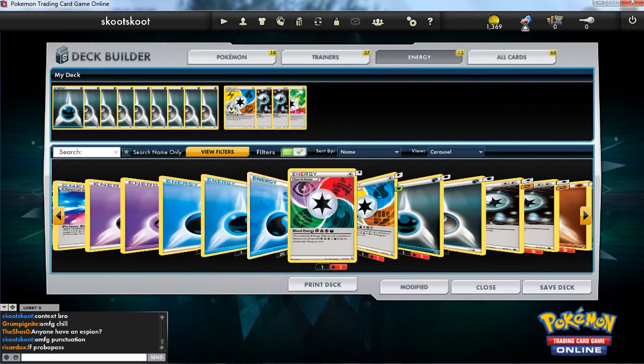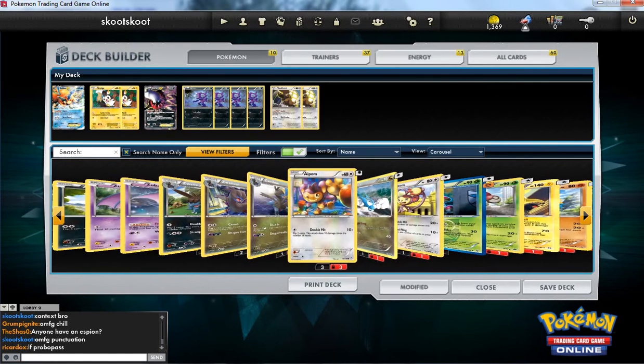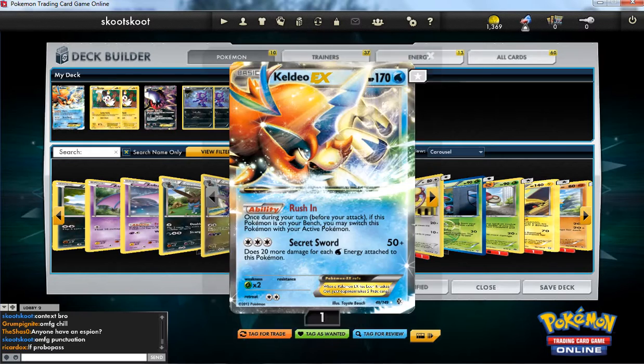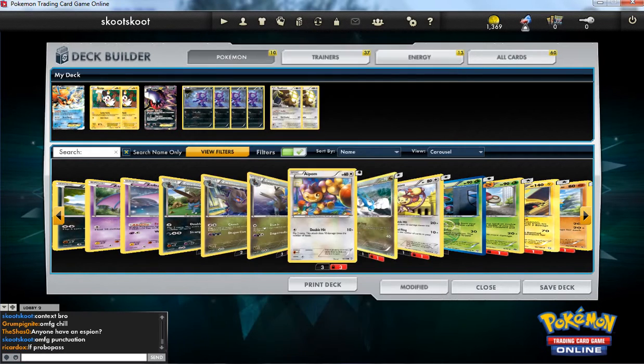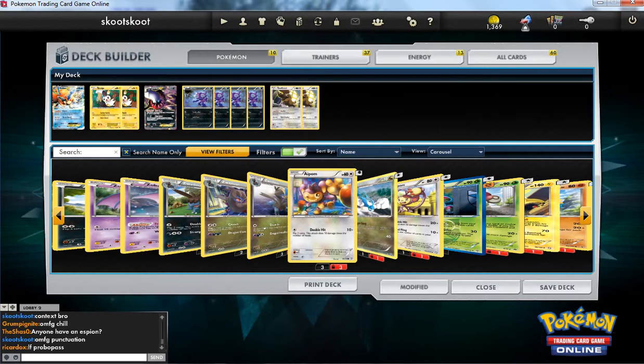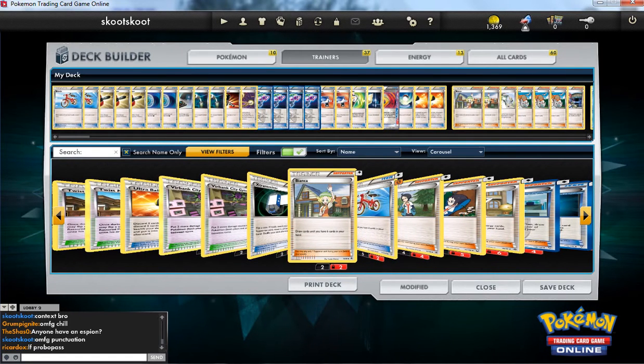Let's look at the energy first. I have 13. I changed it up a little bit — I only have two Double Colorless now because I think I had too much before. If you look at my Pokémon, nothing really used it like the Buffalant and the Keldeo EX — like the only things that could really benefit from it. Darkrai can't. So I replaced two Double Colorless with one Dark. I now have two Dark Patches, it's pretty good.